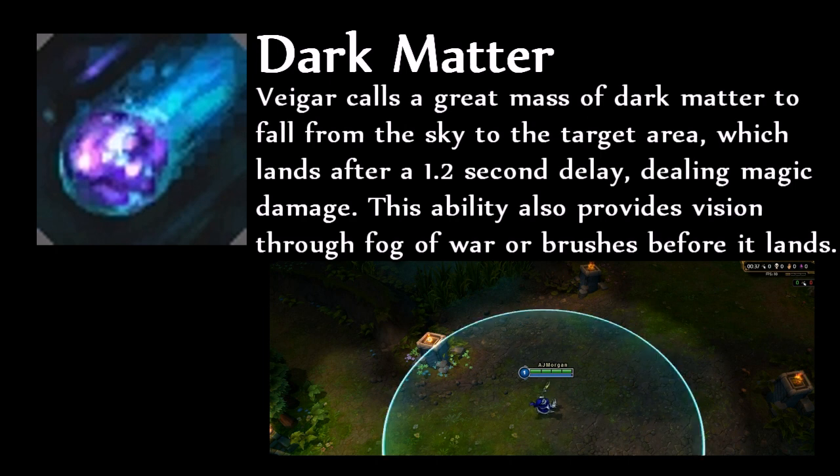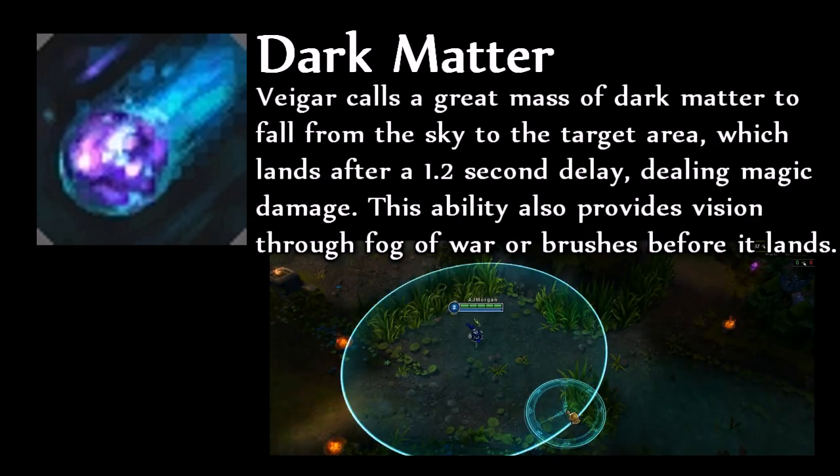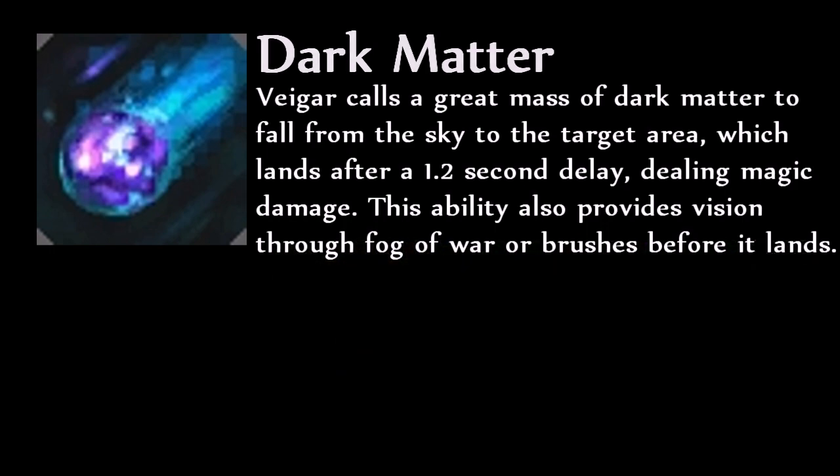Veigar's W is Dark Matter. After the spell is cast, there will be a 1.2 second long animation and then a large area of effect nuke will strike the ground where the ability was cast. This ability is Veigar's highest damage spell outside of his ultimate, but is very hard to land due to the long animation and so should be used in conjunction with his E for maximum effect. This ability also grants vision at the spot where it is cast and so can be used as a great tool for scouting bushes when you are unsure of the enemy's position.